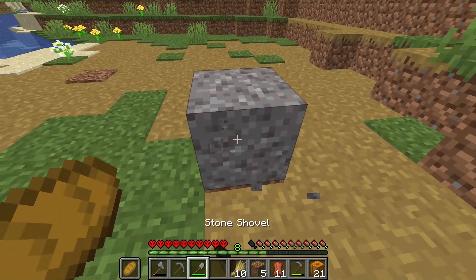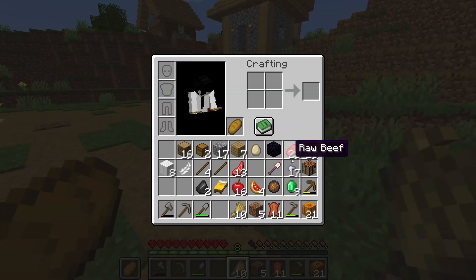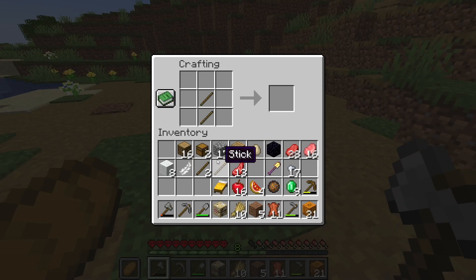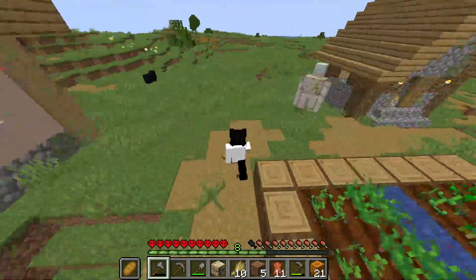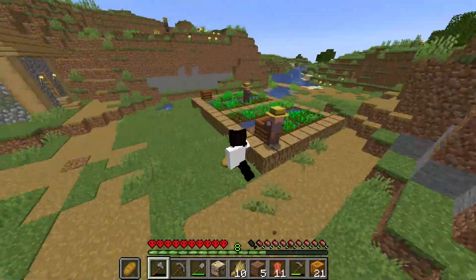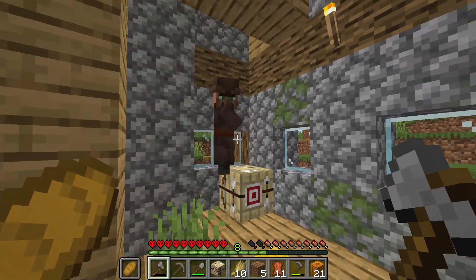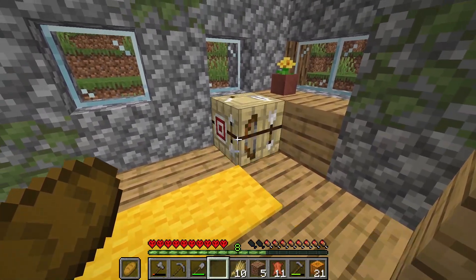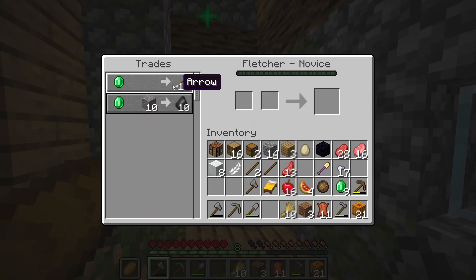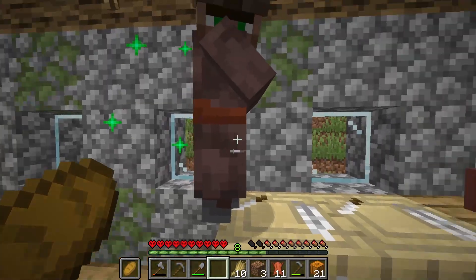Now I just need to get some flint for a fletching table. Alright, I have two flints, so let's make a fletching table. There's already a fletcher here. And he's not giving me... Oh man, I just need you to let me have a stick trade, please.